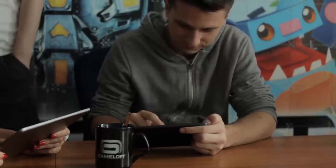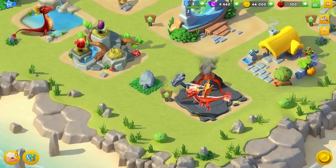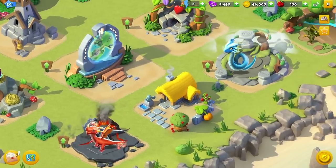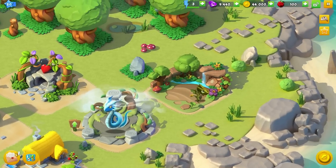But to do that, you'll need to give your dragon a good home. On your own personal dragon island, you'll be able to build all kinds of habitats for your dragons. You'll also produce delicious dragon food to help them grow.